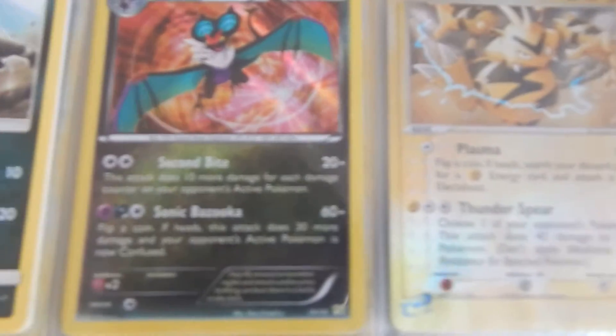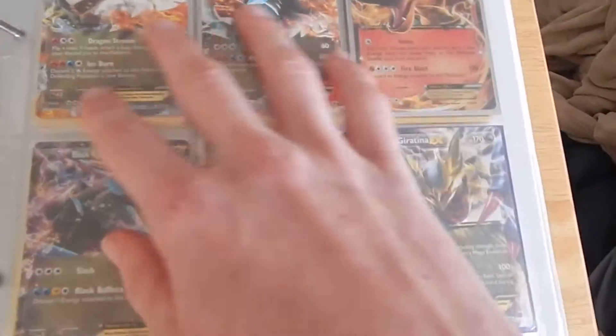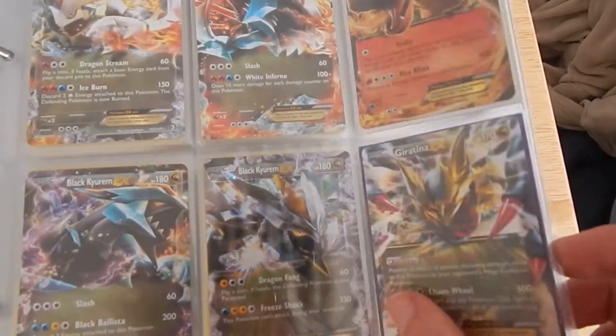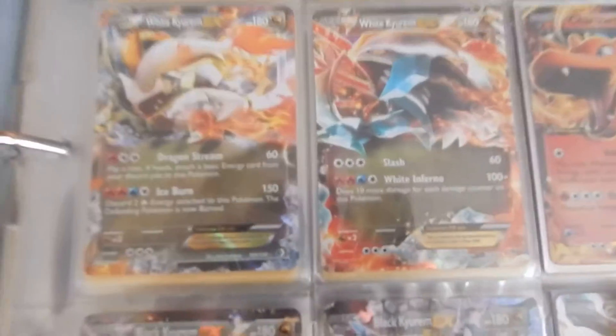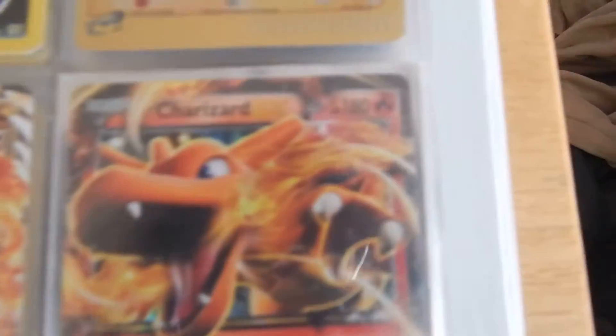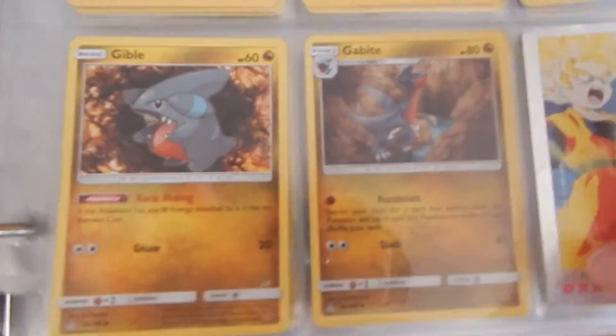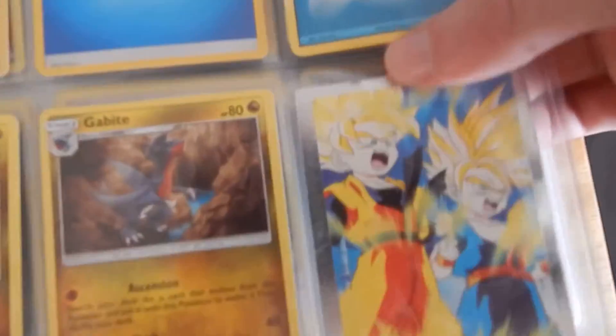We got a Houndour — we got like four of those — a shiny Noivern and behind it is a regular non-shiny, then a Ludicolo, a shiny card. These I did not get out of a booster pack. We got a white Kyurem EX and another white Kyurem EX, Reshiram EX, then a black Kyurem EX and another black Kyurem — they do mostly the same thing. Then a Giratina EX, then a Dragonite.